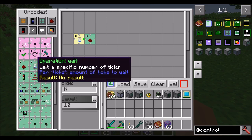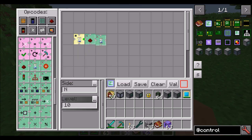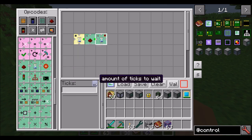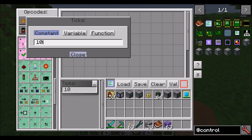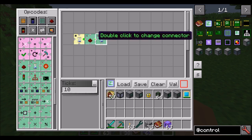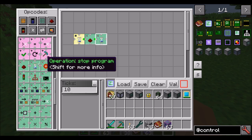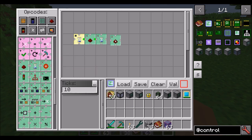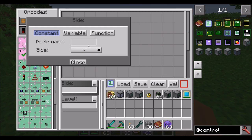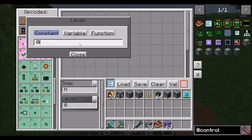For this, we're going to want the wait operation. What this does is it just waits a certain number of ticks. We'll tell it to wait 10 ticks, which is about half a second. After the redstone signal is turned on, it waits 10 ticks, and then we're going to tell it to set redstone again. This is going to be on the north side, and we're going to set the level to zero, meaning turn it off.